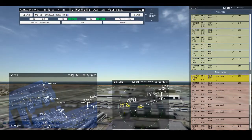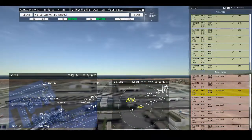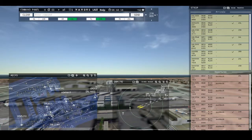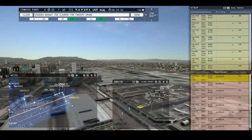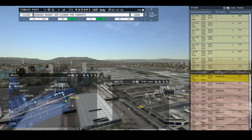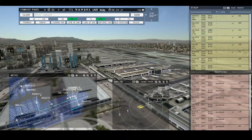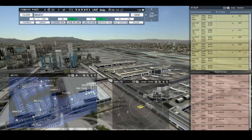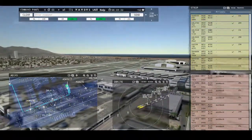Sky West 5683, runway 25 left, cleared for takeoff. Air Shuttle 5617, ready to taxi. Air Shuttle 5617, runway 25 left, taxi via Charlie. Sky West 5210, hold position. Delta 611, pushback approved, expect runway 25 left. Ground, 25 left, pushback approved, Delta 611. Sky West 4784, runway 25 right, cleared for takeoff. Spirit Wing 730, runway 24 left, cleared to land.